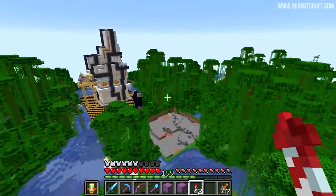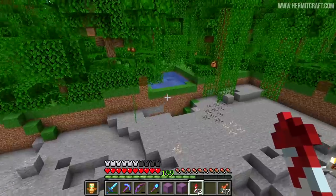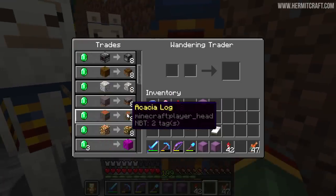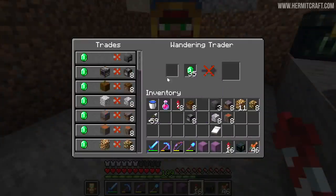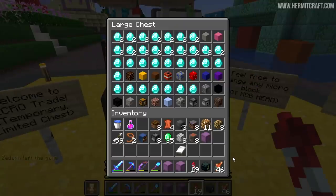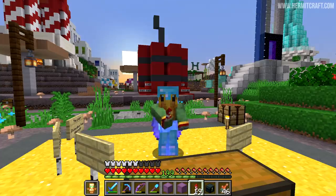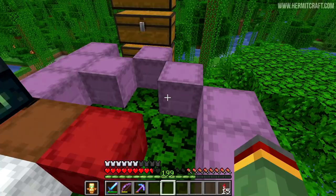With all of that out of the way, we can finally get back to what we were working on last episode. I've got some end rods and we've got a visitor - a wandering trader who just spawned right then and there. I might have some of these things in my ender chest - and look at that, I've gotten all of the trades. I left my ender chest over at Stress's base, and you know what else this means? We can make some diamonds over at Iskale's mini block collection. We're back over here and we got chest monsters, which means I've been busy and the thing behind me is now pretty much finished.